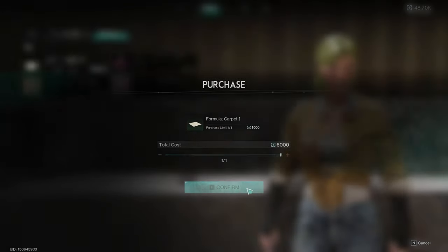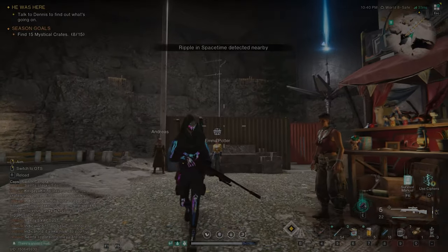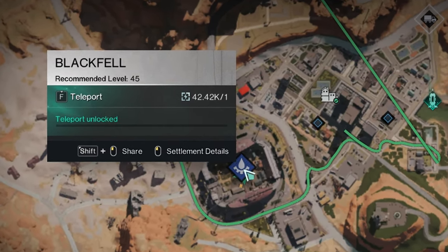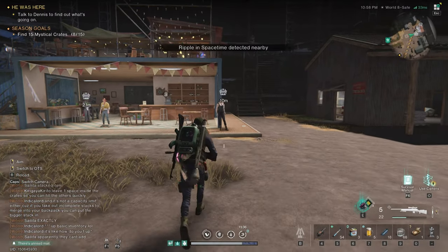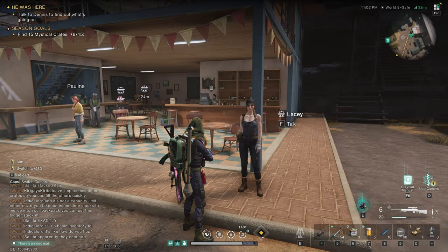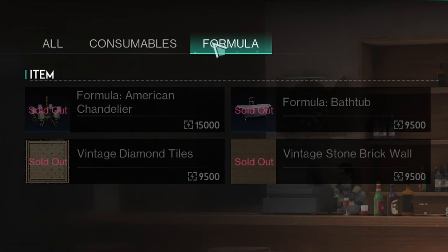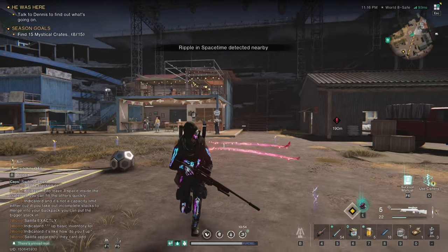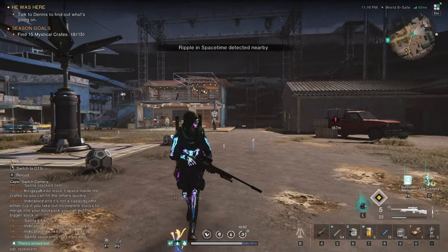I missed one — we have one more to go. Last but not least is Black Fell. Once you come in, you want to find Lacy — she is right outside the restaurant. And that's where you find all the furniture blueprints that you can buy at stores.